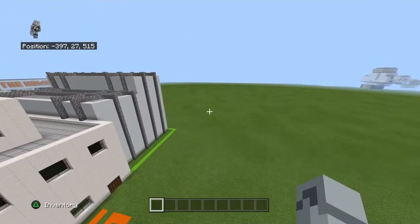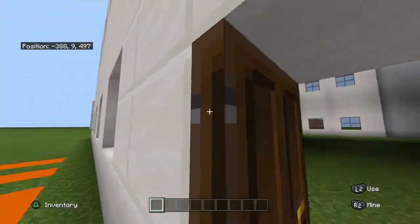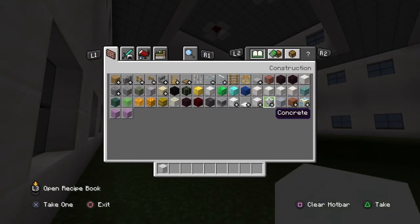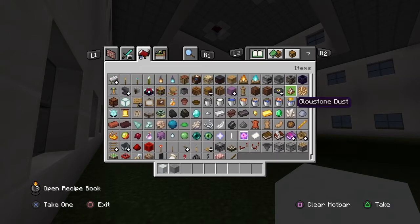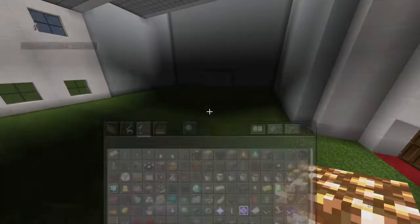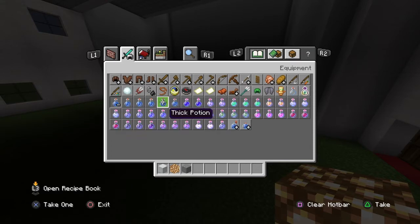You should have the exterior done. I did promise an interior, so come inside. For starters you're going to need white concrete, stone, quartz, and glowstone — that's really it for right now. Move the glowstone next to your white concrete. I'm going to get out night vision as well so you guys can see what I'm doing.